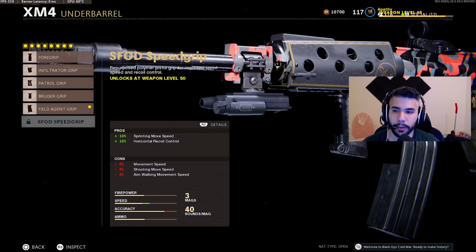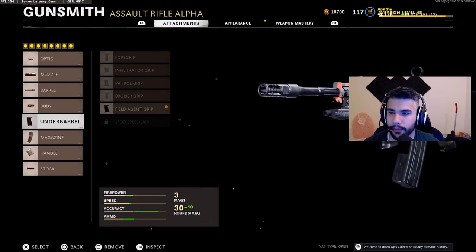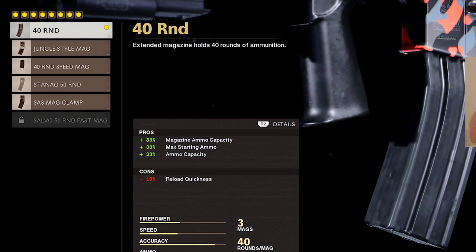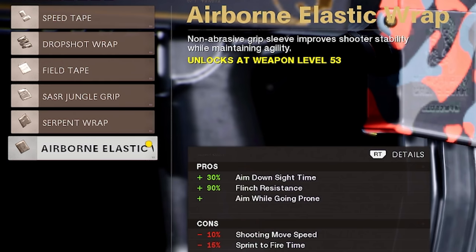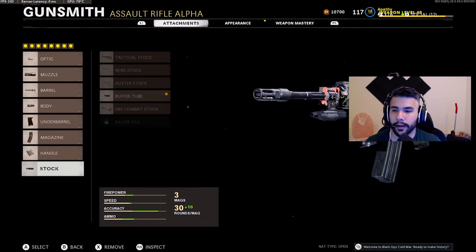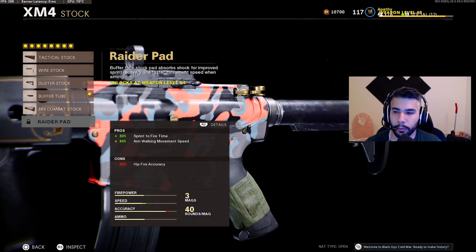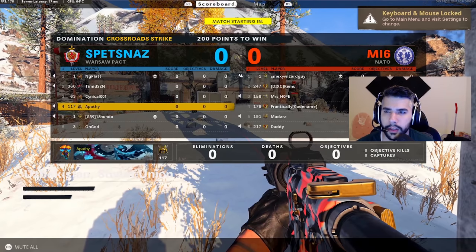I'm a big fan of Speed Grip — Speed Grip is amazing — but for a no recoil class you want to minimize recoil. With Speed Grip you get a 10% boost in sprinting movement speed, so even with Reinforce Heavy you still get a 6% extra boost. But the Field Agent Grip doesn't give you extra movement speed, so you should stray away from Reinforce Heavy when using it. For the magazine we got the 40 Round mag — the best one. We got the Airborne Elastic Wrap, which is a phenomenal attachment on ARs. I'd recommend the Raider Pad for aim walking movement speed, but for now I'm running the Buffer Tube for the 30% sprint-to-fire time.